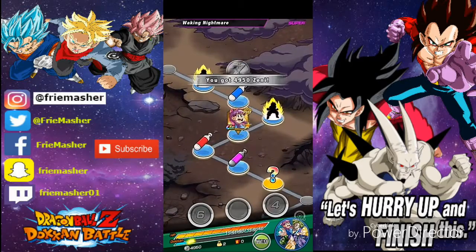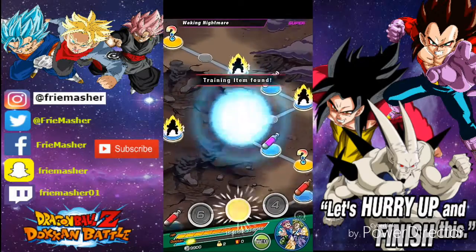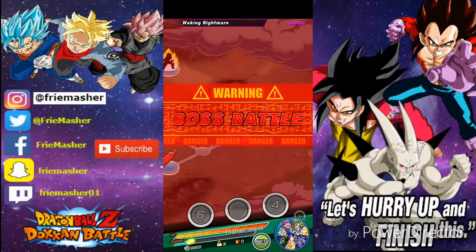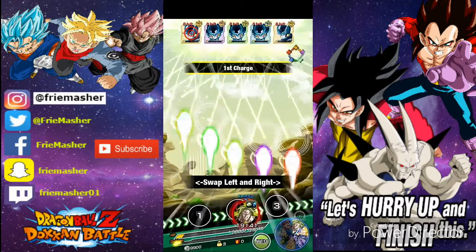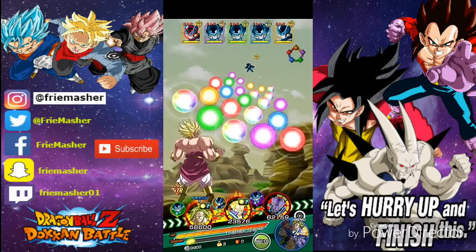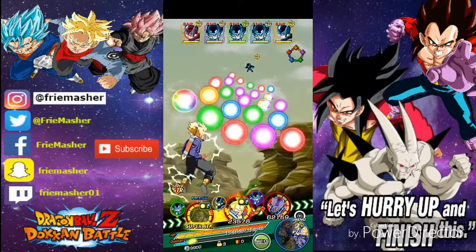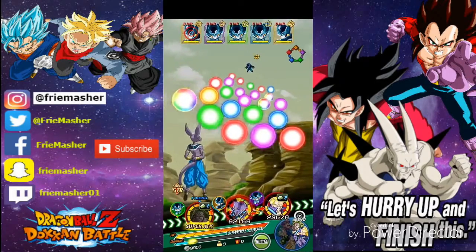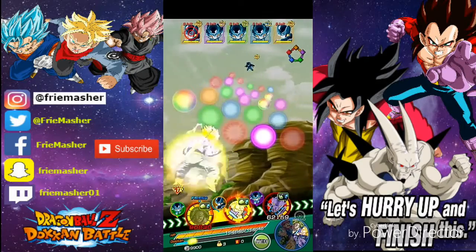That'll probably get the one that's passed I imagine. Give me at least a two or some decent numbers. All right, so first fight you gotta fight five Cell Juniors — they're all different types so it's kind of a pain in the ass unless you have LR Broly. Make sure you don't get his ultra super attack because he will attack everyone twice, which is gonna be a problem. He gets more attack too — that's kind of surprising.